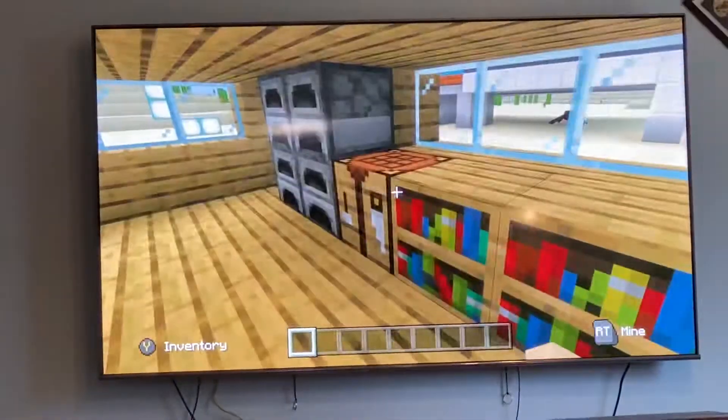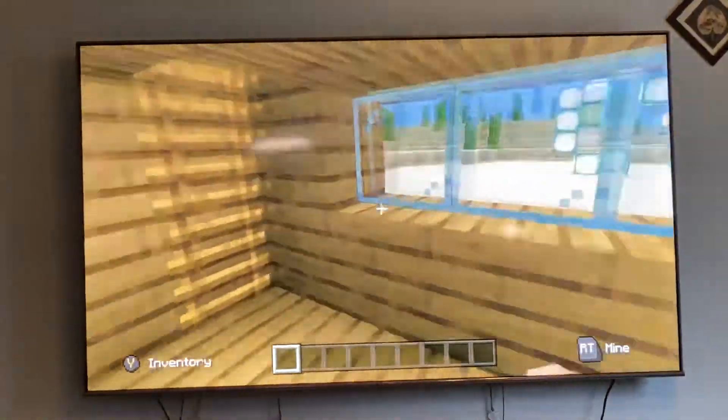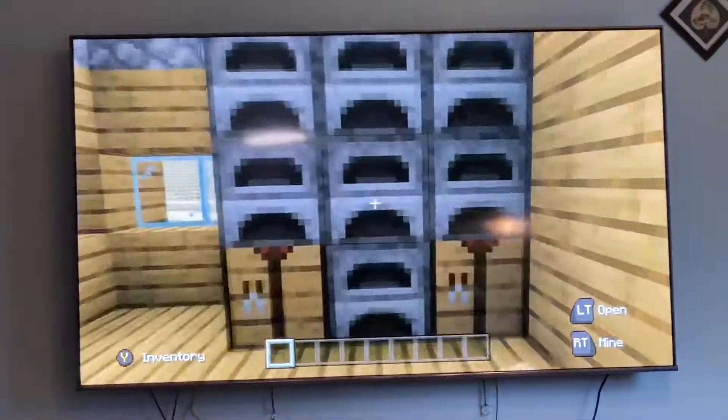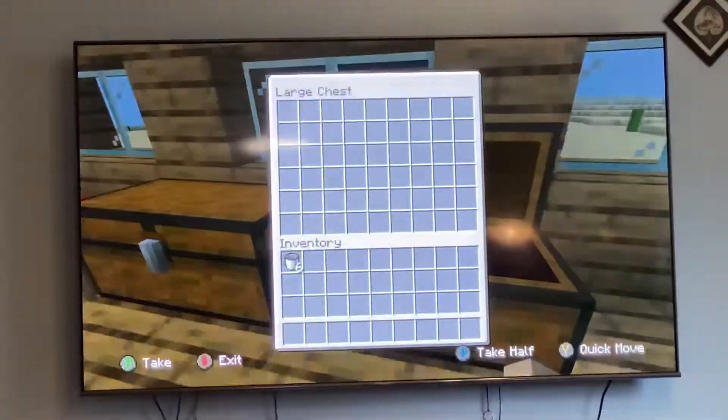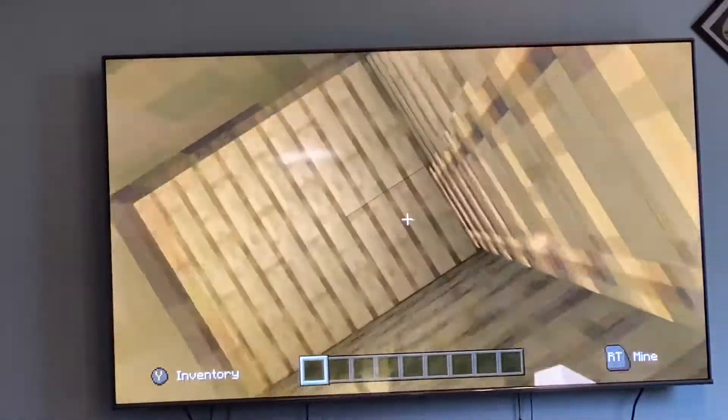Here we have a bookshelf, the kitchen, furnace, and crafting table. Let's go upstairs — more crafting tables and furnace, a bunch of large chests, a new red bed. Yeah, that's the Noob house.